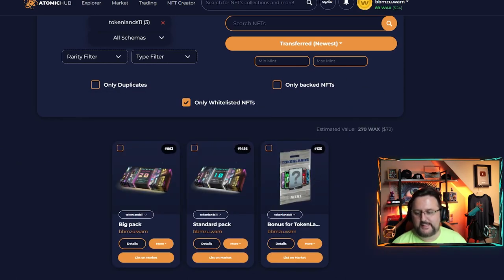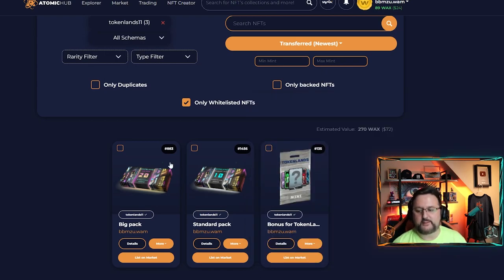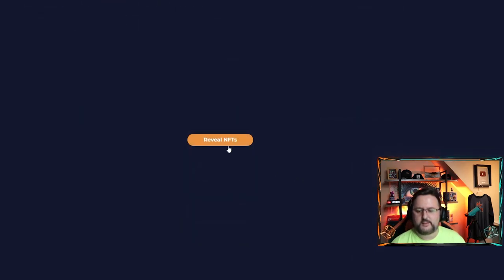Make sure you go ahead and comment why you want to play this game, go into the Discord, put your wallet and your YouTube name, and I will be choosing someone to receive this standard pack. With that said, let's go ahead and open this 20-pack. 20 cards — I want to get a legendary of course. The rarity is pretty simple to see, they're basically color coded so I can quickly identify them.